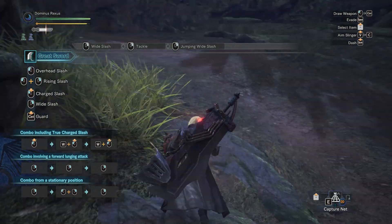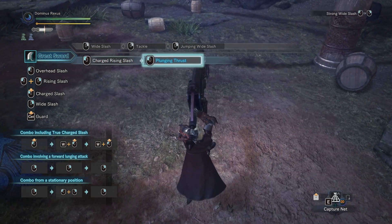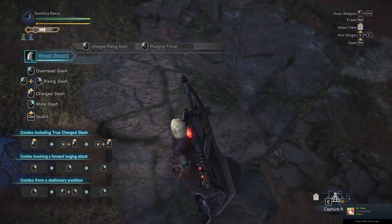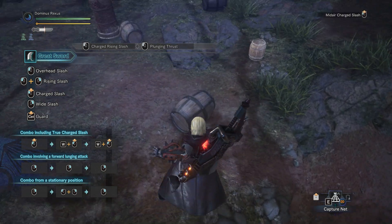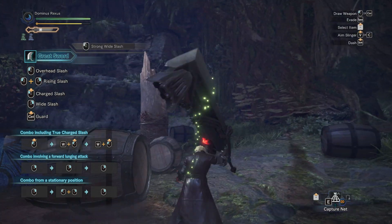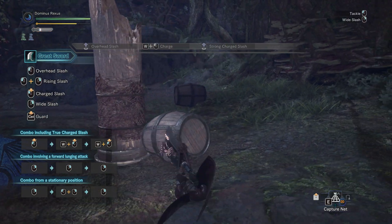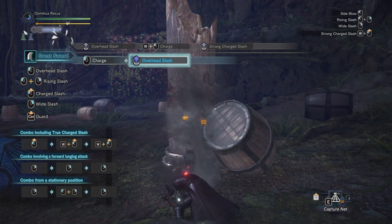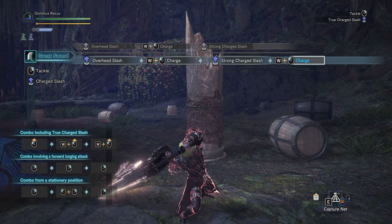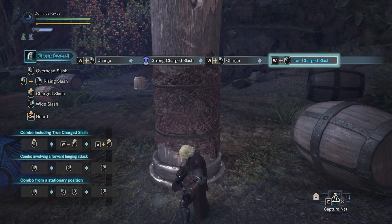I'm just going to show you the sliding attack real fast. And then the jump attack — just go whee! The numbers here are like 52, 97, 164 damage. And if you charge it all the way up, it gets a nice full 459.